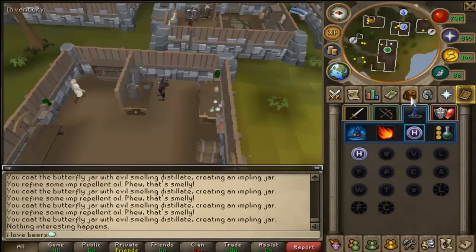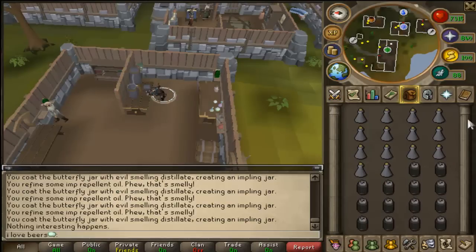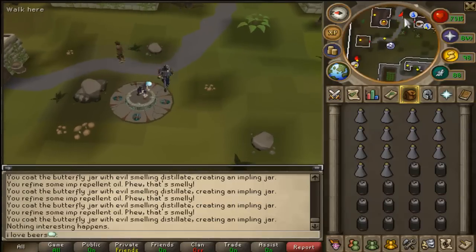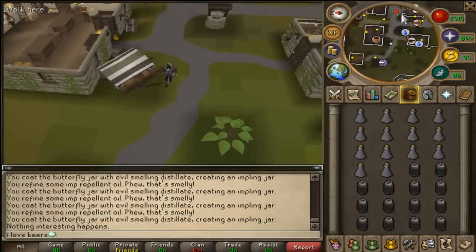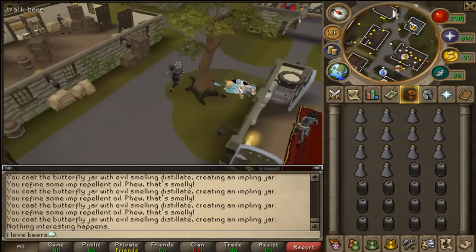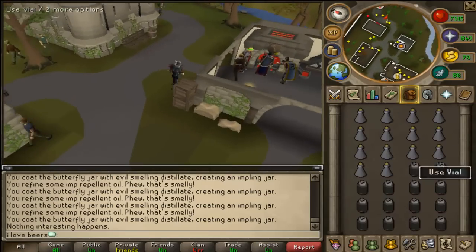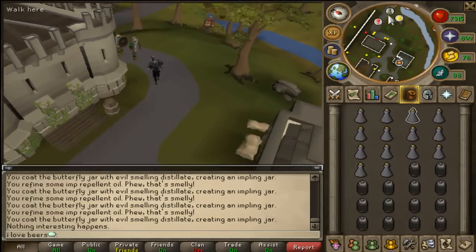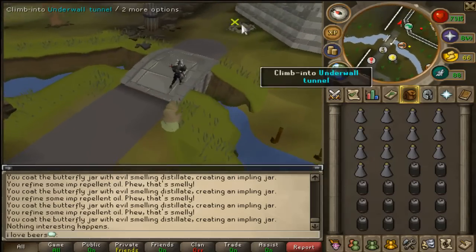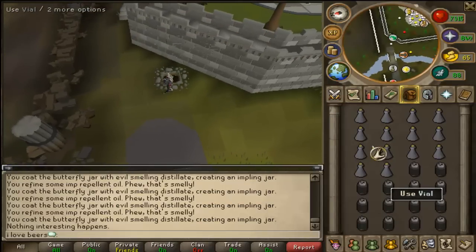Head back and bank at either Edgeville or Burthorpe — anywhere close to a bank. We're going to go to the GE and sell it. Average inventory would be anywhere from two to three minutes — easily possible in under three minutes. You can't really AFK it because you have to constantly click: put in the oil, click the butterfly jar, and make it into an imp jar each one separately. There's no make-all button, which sucks.